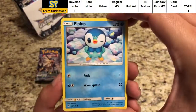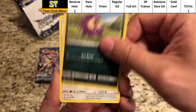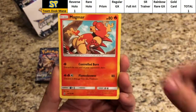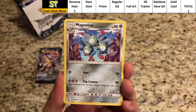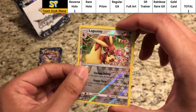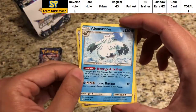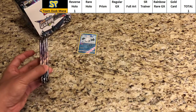Pack five for Duskmane Necrozma — we need something. Piplup, Skorupi, Stunky, Yungoos, Magmar, Fighting Energy, Skateboard, Cherrim, Magneton. The reverse is Lopunny — just another uncommon. The rare is a regular rare Abomasnow. Still only one point — five packs in.